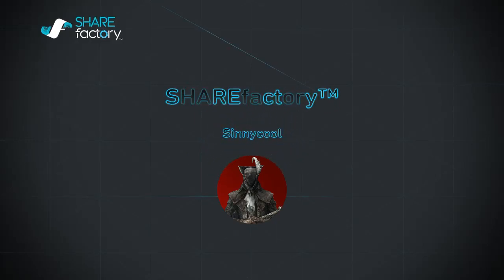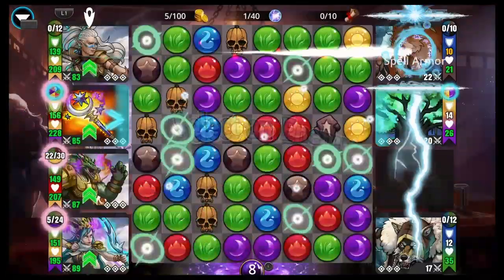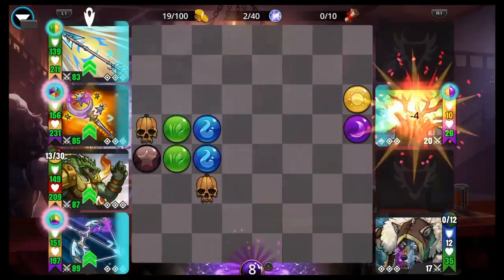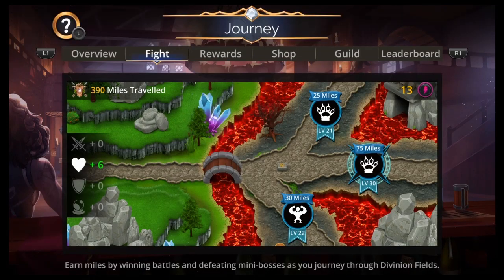Hey, what up everyone? I'm Cineco and this is Gems of War. Today I have three teams for you for the Journey event. It's like a Centaur, Divinion Fields type of Journey event with a new loopy troop that you get in the shop, so make sure you do that first.